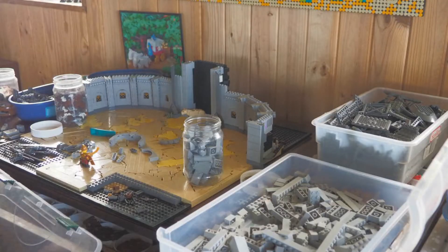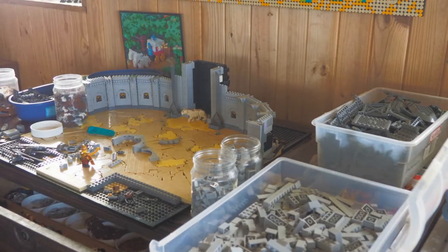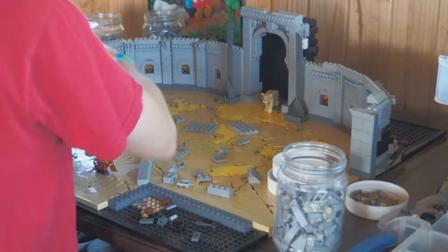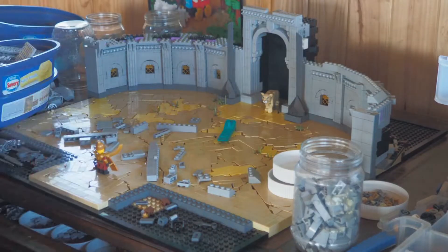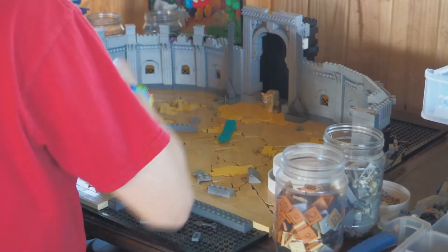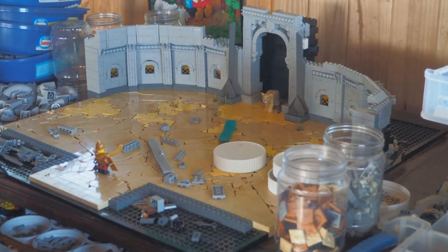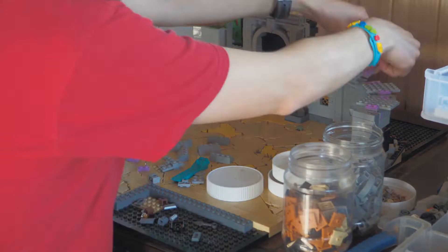Then I moved on to the top walls. The people are going to be basically behind these walls. I was able to use some hinge plates to attach the curved sections on the bottom. They're all attached to the base using bars and clips and stuff. It's a little messy back there, but the hinge plates on top really help to make it a little sturdier.